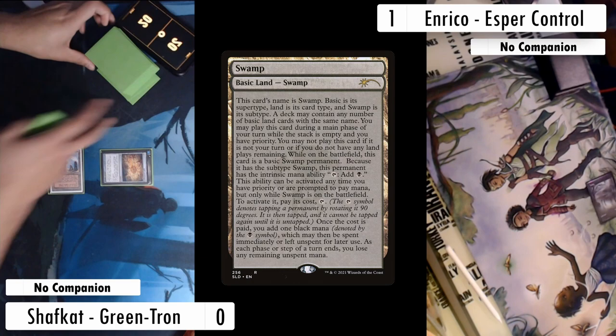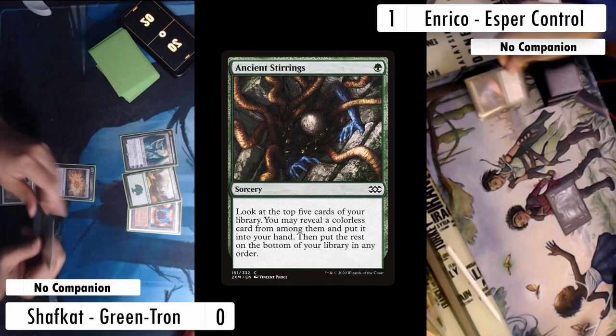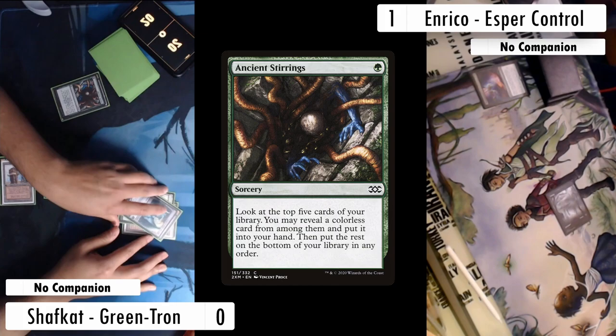Nice and simple: Mine, map, pass. Enrico goes Swamp into Thoughtseize, wants to see what I have. Enrico decides to take the Ancient Stirrings, seeing I can't cast Ugin on curve and not wanting me to find more threats. On my turn I just play the Power Plant and pass — I've got to crack this map. Enrico plays Field of Ruin and passes. Not blue mana and no Tideshaper coming down — I'm feeling really good about that.